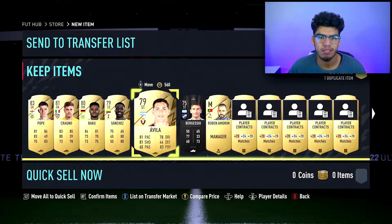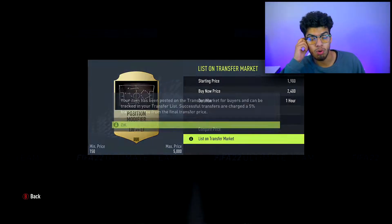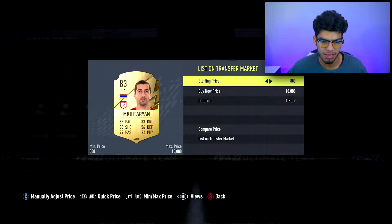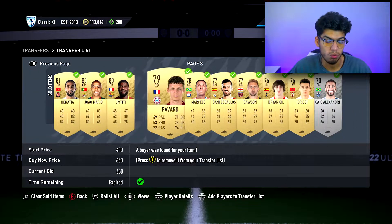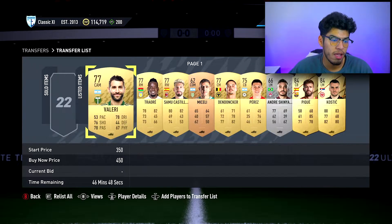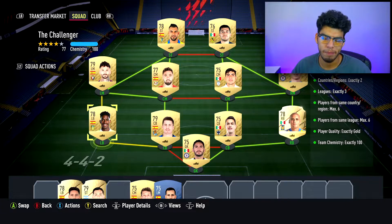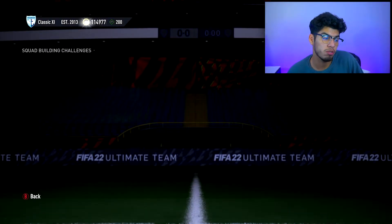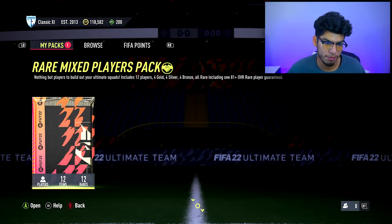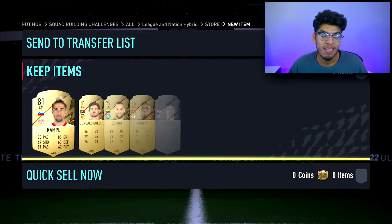Getting 20-30,000 coins to start is pretty simple. One thing different from previous years is you don't get the rivals placement coins anymore - those used to give a big coin boost at the start. For me, the most beneficial way to get coins early was just doing objectives, getting packs, doing some SBCs, and playing a couple of games here and there. Play a few games because you do have a coin boost early and need to complete some objectives.